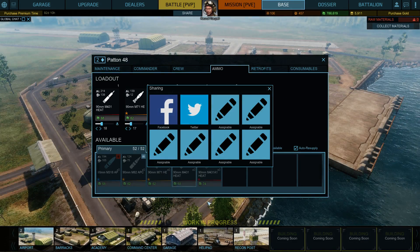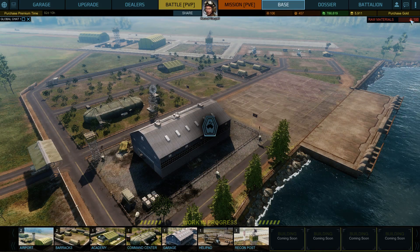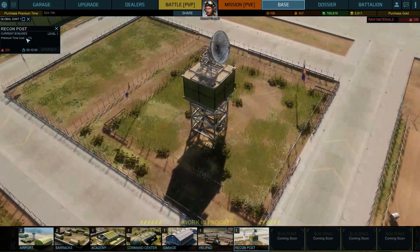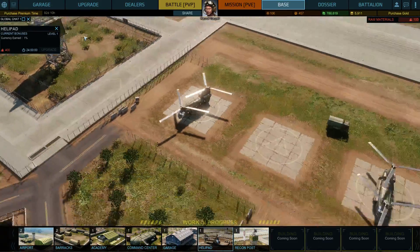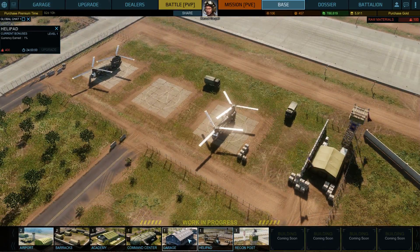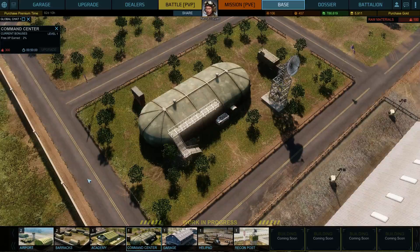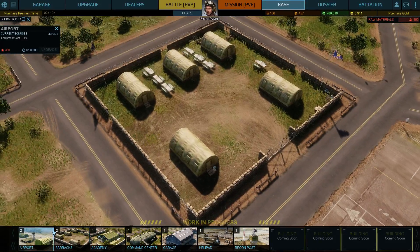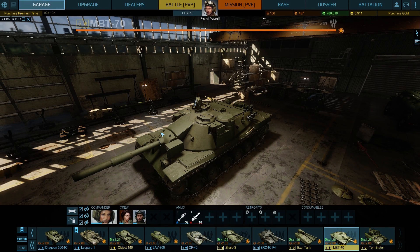We've also got a base we can collect materials from and upgrade. These different buildings do different things — the equipment cost gives a premium time cost reduction of minus one percent per upgrade level. Helipad gives plus one percent currency earned, garage gives minus two percent repair cost, and there are bonuses for free XP earned, commander XP earned, crew XP earned, and equipment cost reduction.